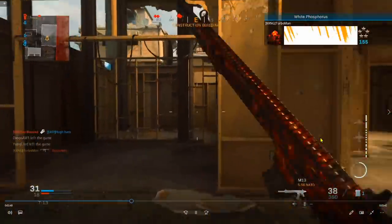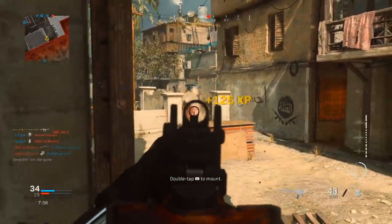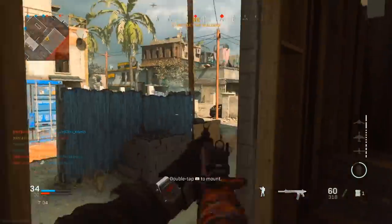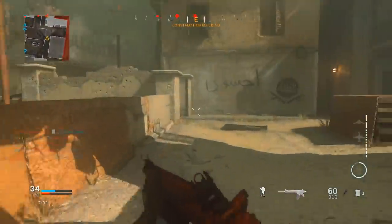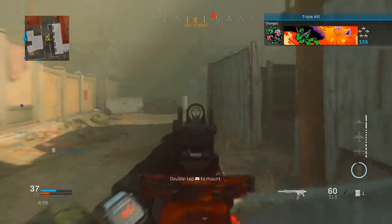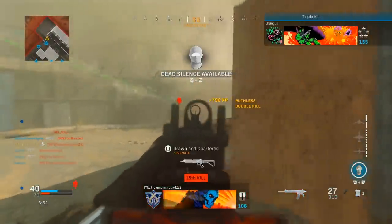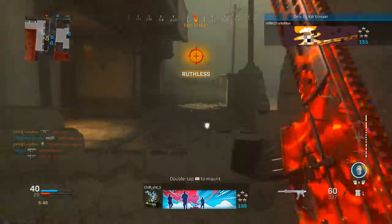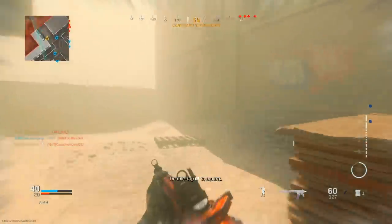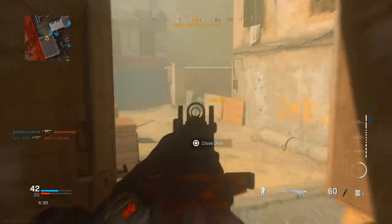Running white phosphorus in tandem with the advanced UAV is absolutely crucial. The advanced UAV gives you a clear real-time picture of enemy positions on the mini map, and the white phosphorus makes enemies essentially one-shot. I'm pre-aiming and pre-firing into their spawn, connecting the dots between the mini map and what I see in front of me. I'm on a ruthless streak now and looking to capitalize.